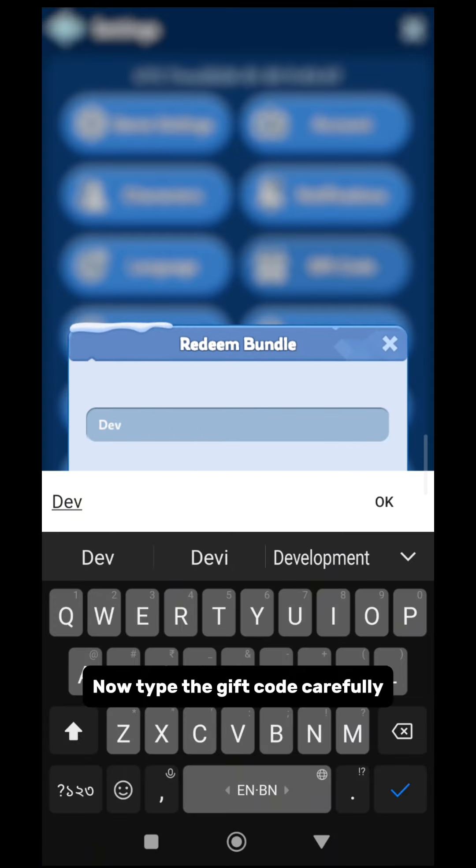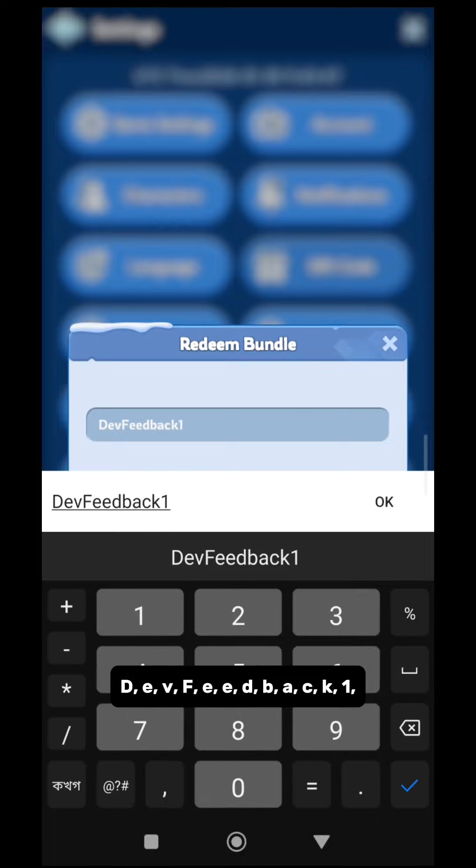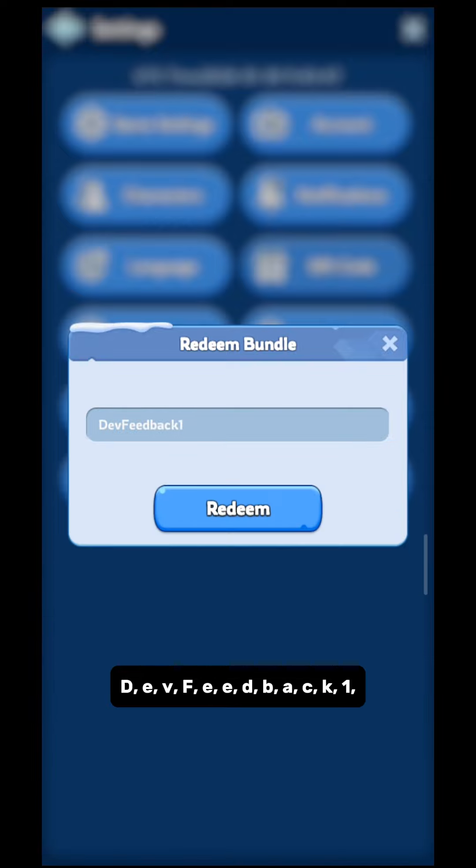Now type the gift code carefully: D-E-V-F-E-E-D-B-A-C-K-1. The code is DEVFEEDBACK1.